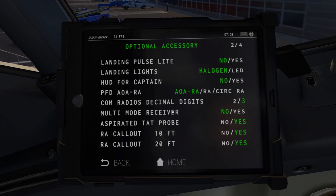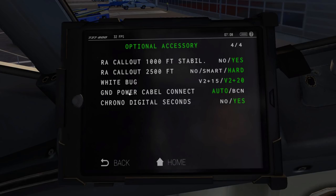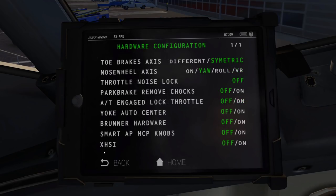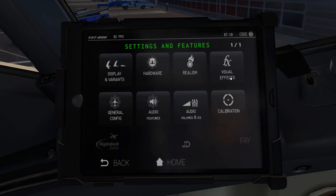On the options pages, from the multi-mode receiver downwards everything should be new. The aspirated TAT probe is relatively new, and the radio callout settings are brand new in version 337 - all altitude callouts can now be enabled or disabled to your liking. There is a new white bug for V2+20 or V2+15, your choice. The new ground power cable connection replaces the GPU on arrival. On the hardware configuration page there is a new setting for the X-HSI add-on. On the realism settings page there is a new FMC input lag setting for a less responsive FMC if desired.